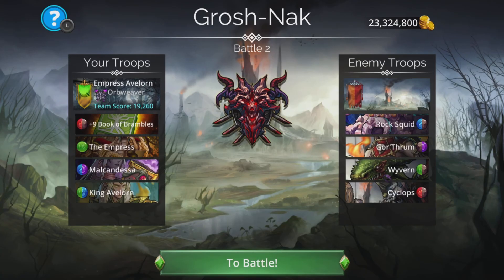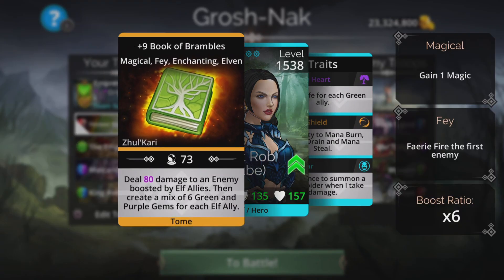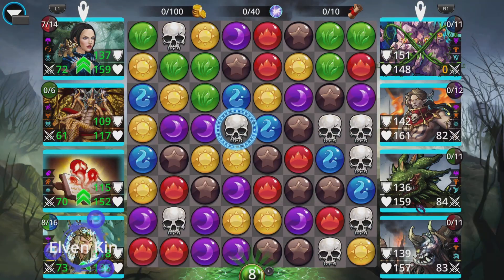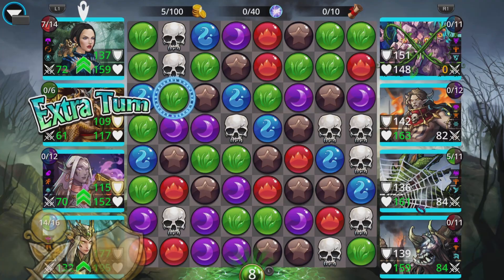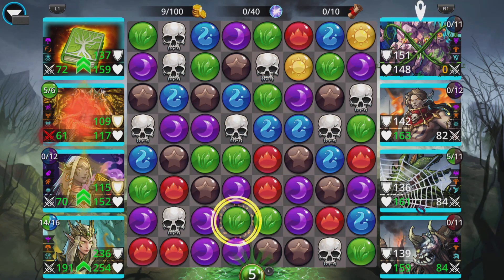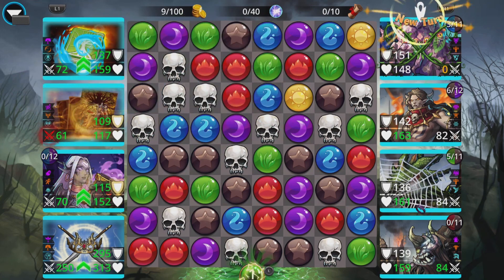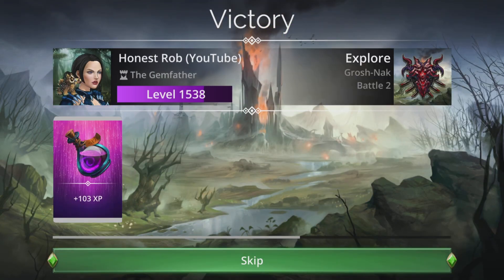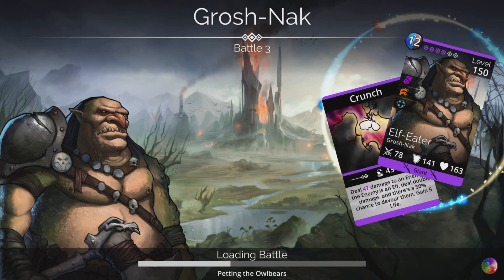Obviously it won't work that well every single time, but the combination of having the Leaf Storm, converting yellow to green, and the Book creating green as well makes this really reliable for just getting green non-stop. Next fight — we get Malkandesa again, 112% chance guaranteed. The combination of life and armour of the enemy is 305, so I have to cast the Empress about four times to get Avalon to that level. It will vary upon your magic level.